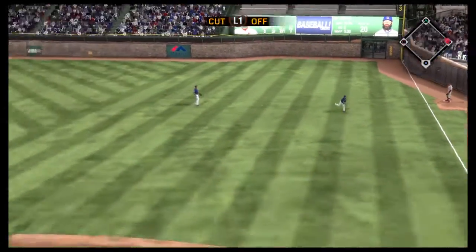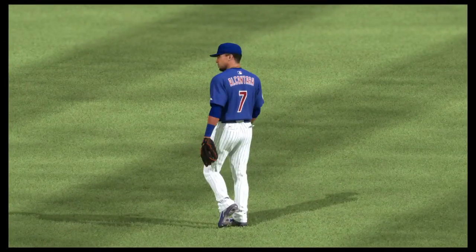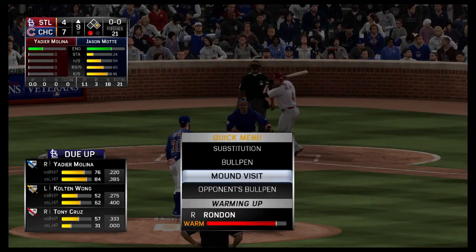Alcantara will settle under it to make the play for the first out as the runner heads back to first. Yadier Molina will grab a bat and hit for the pitcher here — number 4, Yadier Molina.